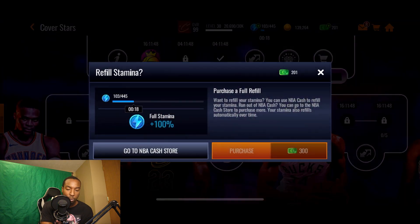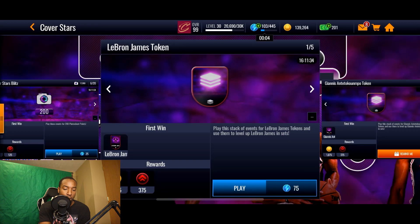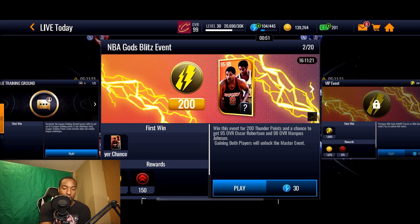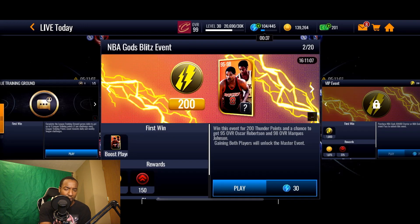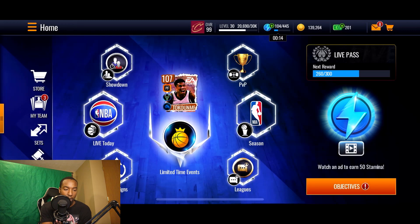That's about three stamina refills on my no-money-spent account, or just two on my main — which really isn't too much. After you get that done, you should have all the Cover Stars events completed halfway through the day. For the second half, I recommend focusing on the NBA Gods events, because you could get lucky, pull those players, and legitimately get Scotty Pippen no money spent. The 20 NBA Gods events only cost 600 stamina total, so by around 3 PM get your Cover Stars done, and by 5 PM start working on NBA Gods.